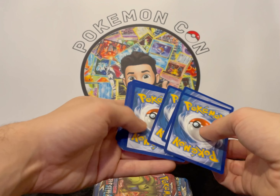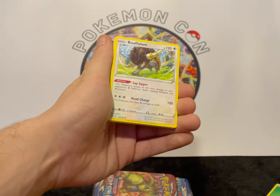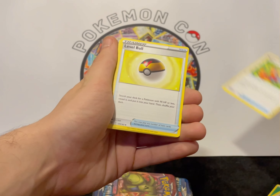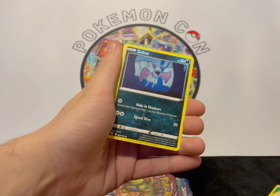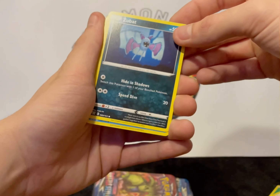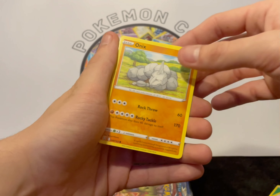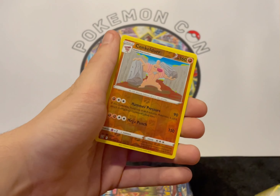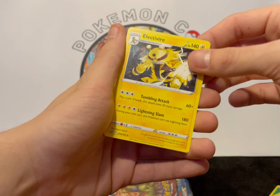One, two, three, four from the back. So we've got our grass, Buffalant, Tool Jammer, Level Ball, Lickitung, Zubat — that's sick — that's mental, that's Crobat. Remoriad, Onix, reverse Conkeldurr, and an Electivire.